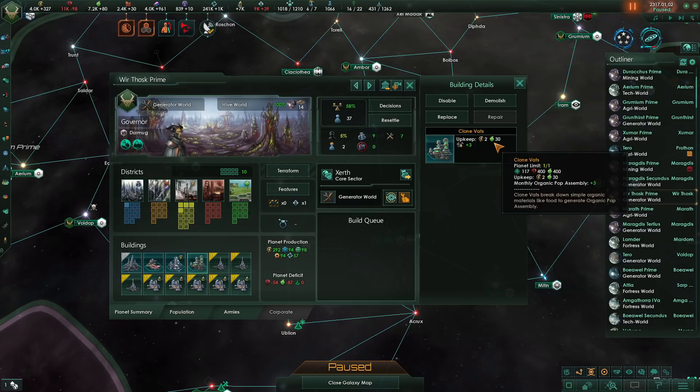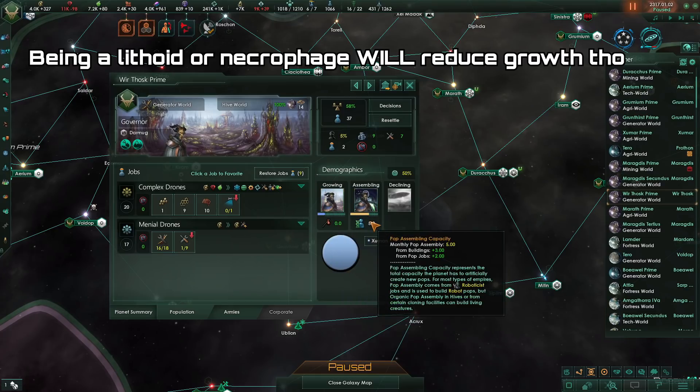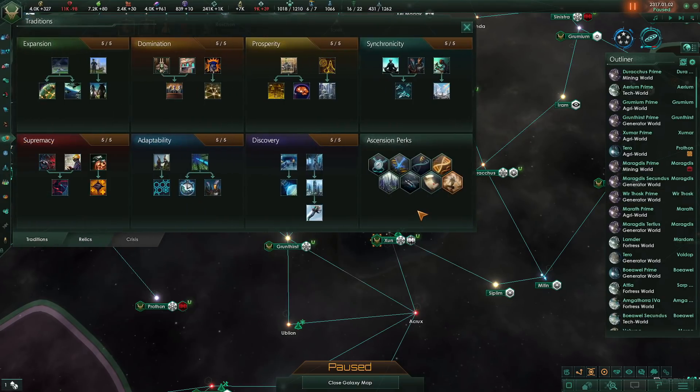Having 3 organic assembly is significantly better than the robotic 2 assembly. However, this is not impacted by any modifiers the pops might have. Our population, for example, is fertile, but when we assemble them, it really doesn't matter. This means that even though you do get a lot more assembly from clone vats than robot plants, robots can increase their pop growth and really the difference is not that significant. Plus, clone vats are locked behind bio ascension, and if you go bio ascension, you can't go synth ascension — and synth ascension is still the number one go-to in 3.0.